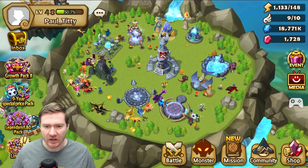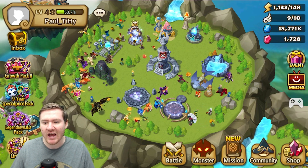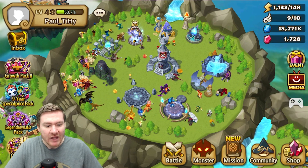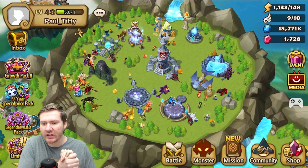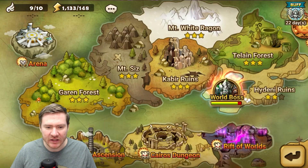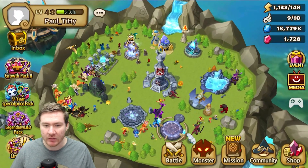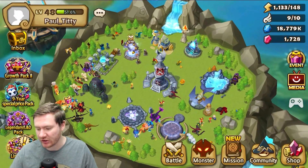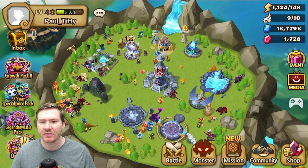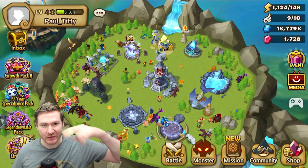We'll start knocking those fusions out and then start working our way into Dragon. We're going to farm Giants pretty much non-stop in the meantime, get our rune quality up, and start transitioning into Dragon. We cleared TOA and we're working on TOA Hard — currently up to floor 48 — and we're about to start getting higher now that we've got more units. We'll be back soon with another update and probably a summon session to try to snag some fusion food.